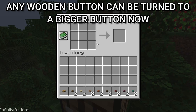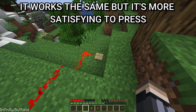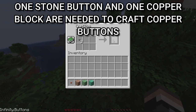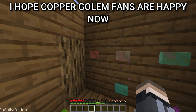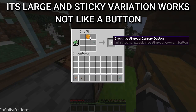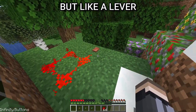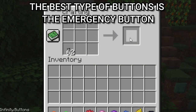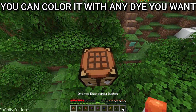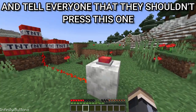Any wooden button can be turned into a bigger button now — it works the same but it's more satisfying to press. One stone button and one copper block are needed to craft copper buttons — I hope copper golem fans are happy now. The large and sticky variation works not like a button but like a lever. You can craft emerald buttons too. The best type is the emergency button: you can color it with any dye you want and tell everyone they shouldn't press it.